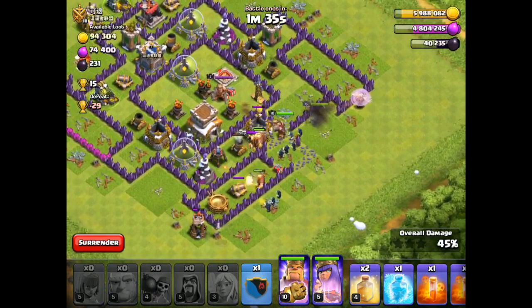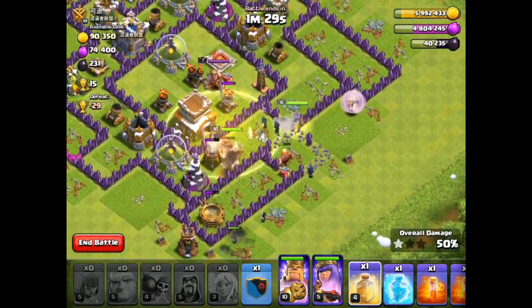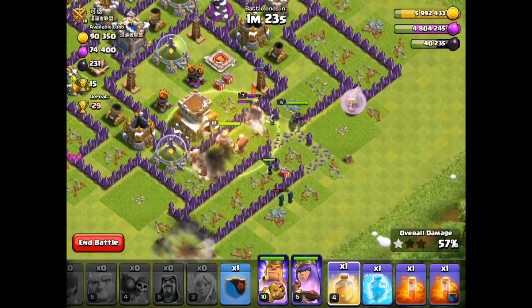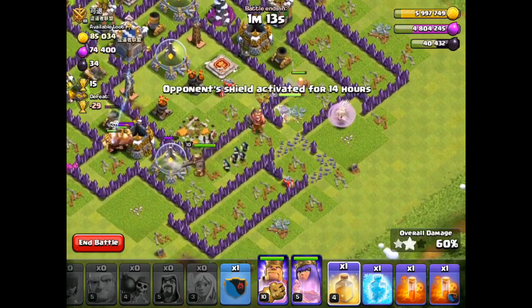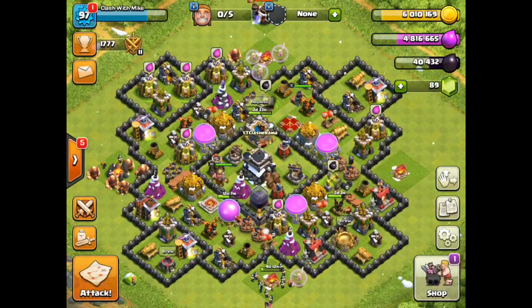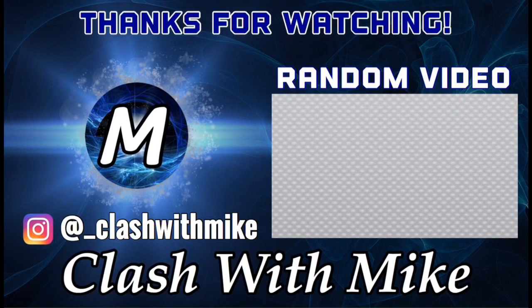We already got 1,400 dark elixir — let's see if we can get the town hall for the rest of the 200. Our queen is very healthy, so is our king. There we go, got the town hall! I accidentally dropped the heal spell trying to hit the end battle button. Anyway guys, that's it for today — I hope this helped you if you're Town Hall 9 and farming dark elixir. Thanks for watching, peace out.